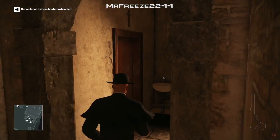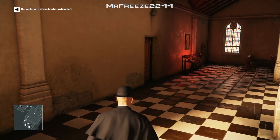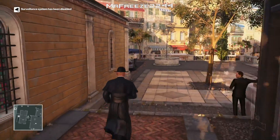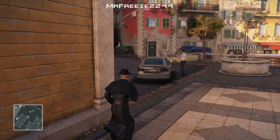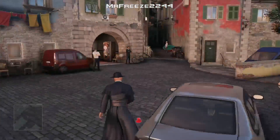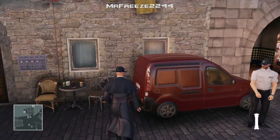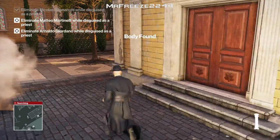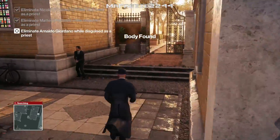The first target is going to be to our right but we're going to take care of him last, because it just times everything a little bit better — we need to go back around anyway. Since we stopped their momentum a little bit earlier, they've gone back to the same routine and we can explode both targets the same way we did in the previous three levels. Now we can go back inside the church and take out the third guy.